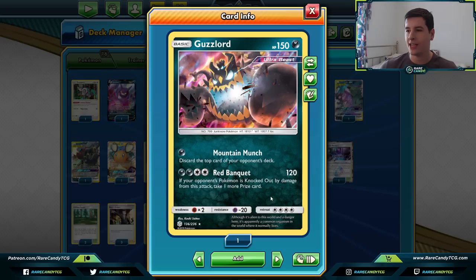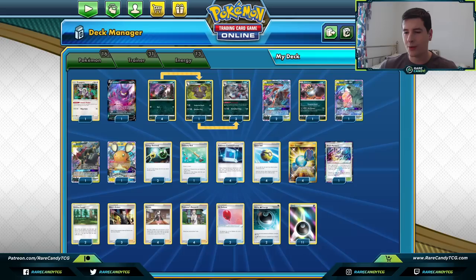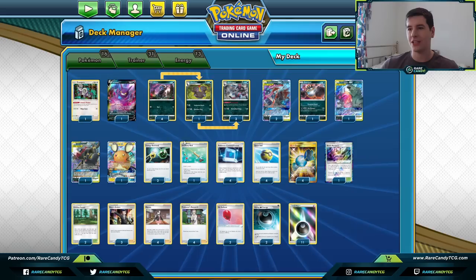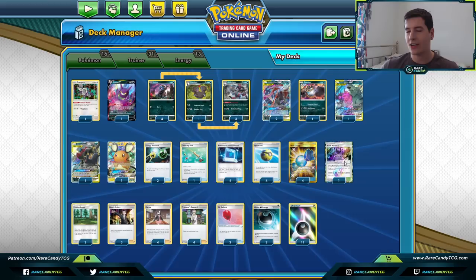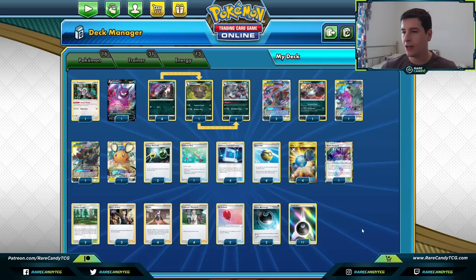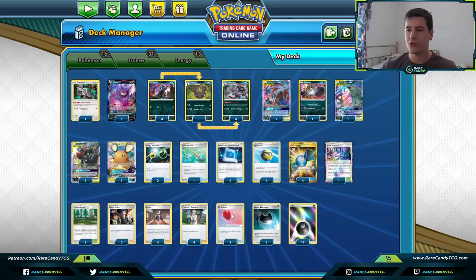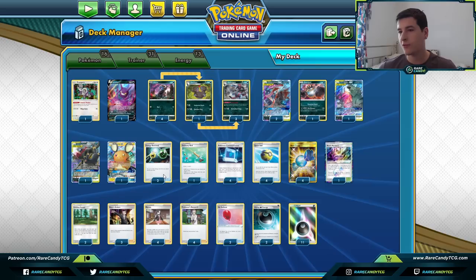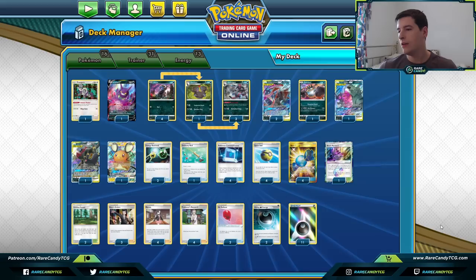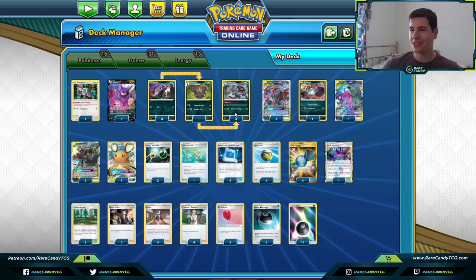We have a couple of other bench sitters: one Oranguru, one Crobat, and one Ditto. Not a lot of bells and whistles since we're a Stage 2 deck. We're playing one Black Market Prism Star — this could easily become a third Viridian, but denying an extra prize whenever our opponent takes a knockout is really nice. We also have two Hiding Dark Energy for free retreat, two Air Balloons, and some energy recovery via Energy Retrieval and Ordinary Rod.